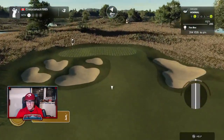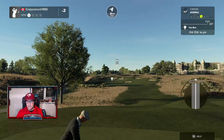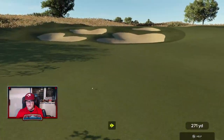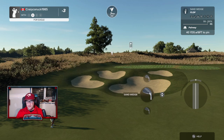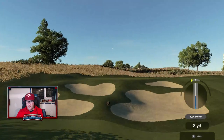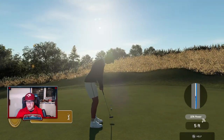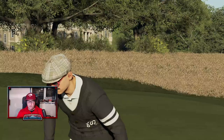214 yards — another interesting short par four here. Lots of variety in this course too — the hole designs have a lot of variety. Boom — that's right where we want to be. I'm going to try to play a little backspin here. Top dead center. That was played well. That is how you play the short par four 14th.